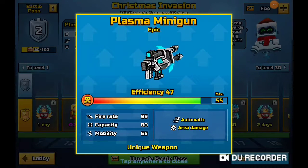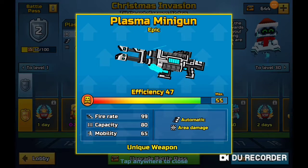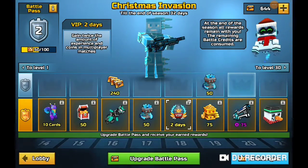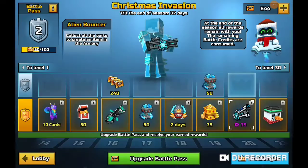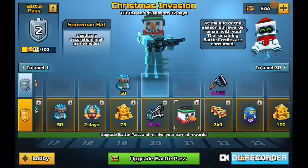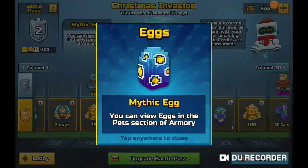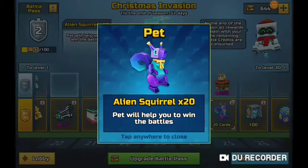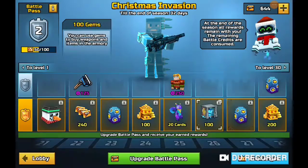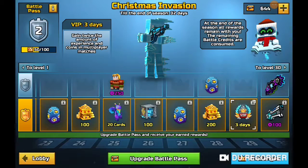There's a new gun — the Plasma Minigun: efficiency 47 max, fire rate 99, capacity 80, mobility 65, automatic, area damage. Then 50 gems, two days of VIP, the Alien Bouncer again, a snowman hat, an ice skate shovel, another mythical egg, 20 cards, 100 gems, more eggs — that's four eggs total — and three days of VIP.